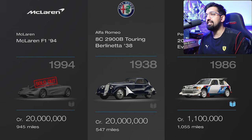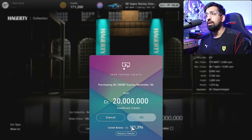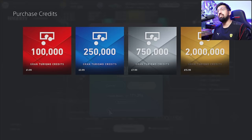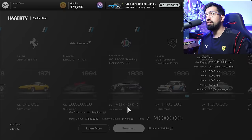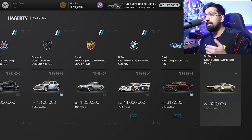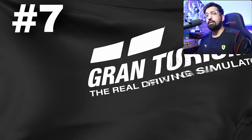Number six, Gran Turismo needs to stop taking the absolute mick with their prices in the used car dealership. The Alfa Romeo 8C is 20 million credits to buy. If I want to buy that car here it's going to cost me £160 — that's about 180 US dollars — to buy this car. That's not even a modern race car; it's literally about 100 years old. You need to lower these prices. No one wants high prices in the Legend Car dealership, especially as you can now just rent these cars online if you're racing them.